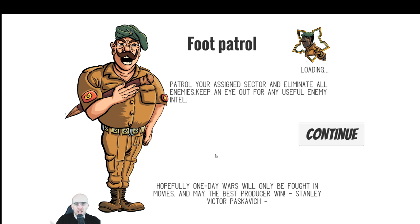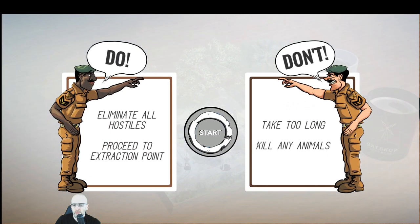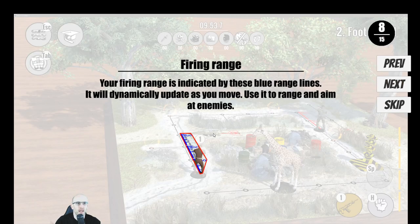New level: patrol your sector and eliminate all enemies, keep an eye out for any useful enemy intel. 'Hopefully one day war will only be fought in movies and may the best producer win' — Stanley Victor Paskowicz. Loading... Continue. Do: eliminate all hostiles, proceed to the extraction point. Don't take too long and don't kill any animals. Now we continue with our lessons — 8 out of 15. Maybe the first section should have said part one of seven, then part two of basic training is another seven.